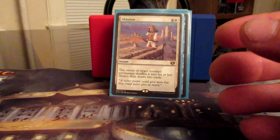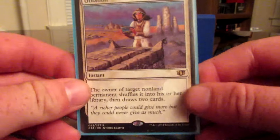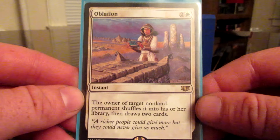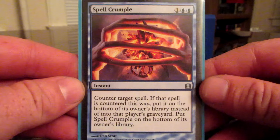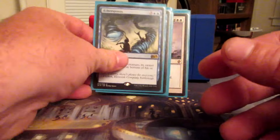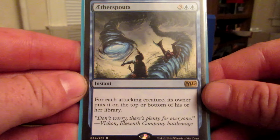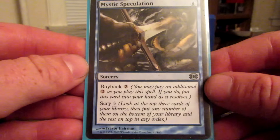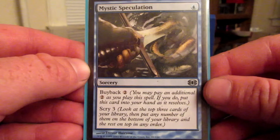Cold-Eyed Selkie has islandwalk — whenever it deals combat damage to a player, you may draw that many cards, so with Exalted that's pretty good. Unblockable. Court Archers — reach, Exalted. More Exalted and trample, 3/3. Venser — when it comes into play, return target permanent to its owner's hand, a little board control, more Exalted. Sublime Archangel has flying and Exalted, and other creatures you control have Exalted, so it just keeps adding to that.